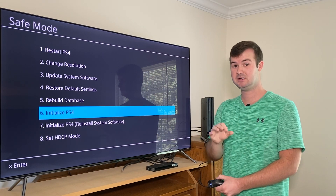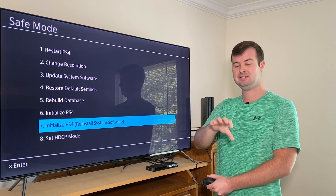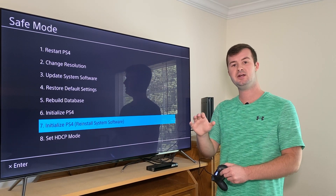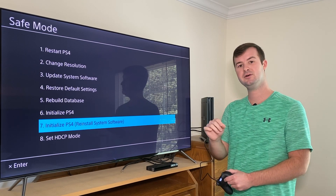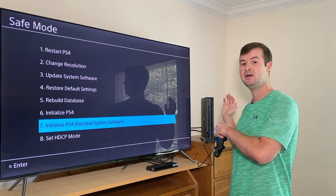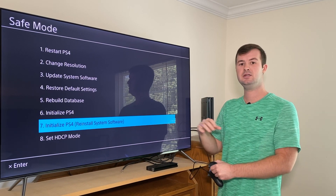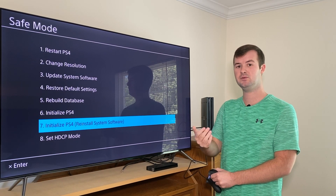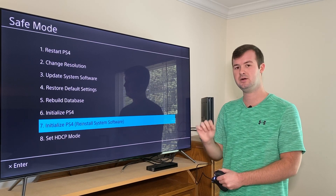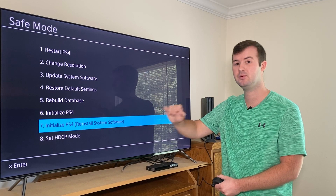If that still doesn't work, the very last resort is to initialize your PlayStation 4 and delete the foundational software that came with it. You'll need to download that software from your computer onto a USB jump drive, then select option 7, which will delete the entire system including the home screen software. Once it's completely wiped, you'll need to reintroduce the PlayStation 4 operating system through that USB drive. This is an absolute last resort if you've tried everything else and the system still doesn't work.